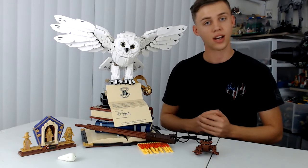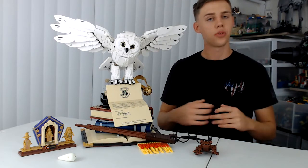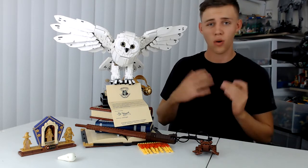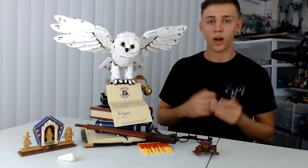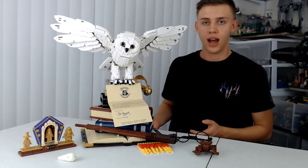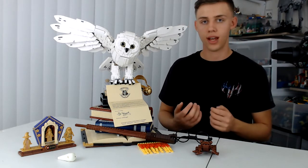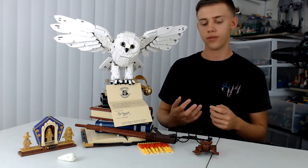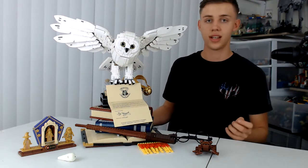For number nine, we have the majestic Hogwarts Icon Series Hedwig. This set is just fantastic in every way, but I'm going to go over the bad before the good because there are only a few. First off — why doesn't this come with a Harry Potter figure? This is Harry Potter stuff. I get that they wanted to include three 20th anniversary figures we haven't gotten, but I would have liked to have seen at least a new or exclusive Harry Potter figure because it's his wand, it's his owl.